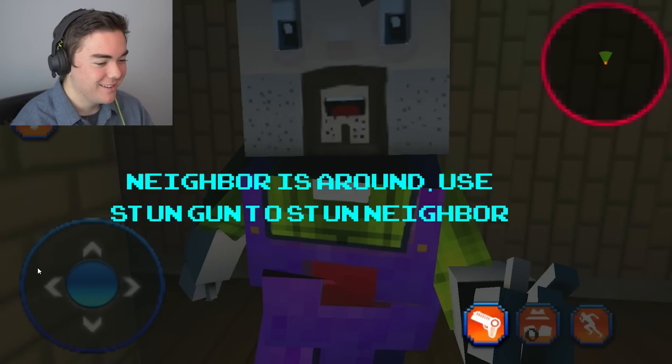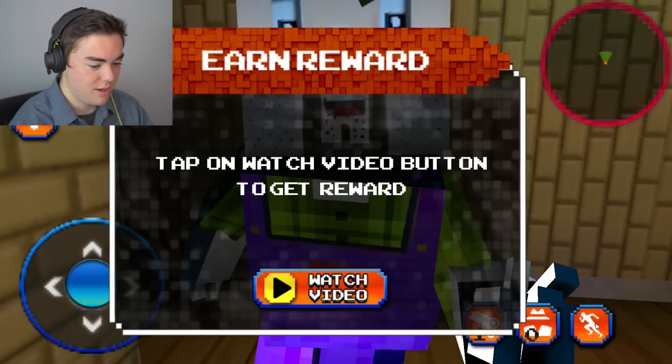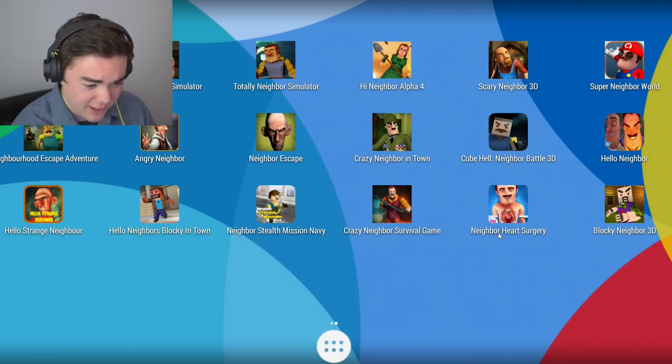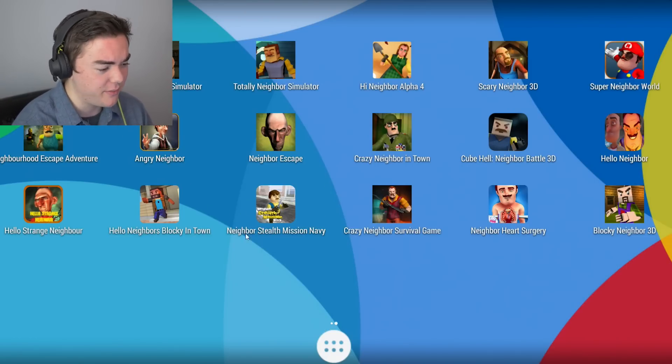There he is! 'Neighbor is around you - stun gun.' Oh, you can stun him! Now let's get into the meat of things. We've tried Blocky Neighbor 3D - it wasn't bad honestly. There were some bad versions and some that just had nothing to them, but that one was not that bad.